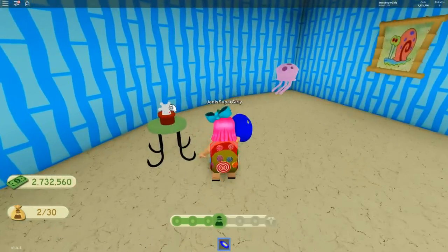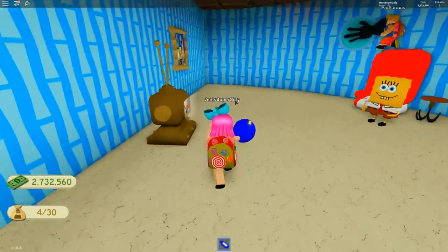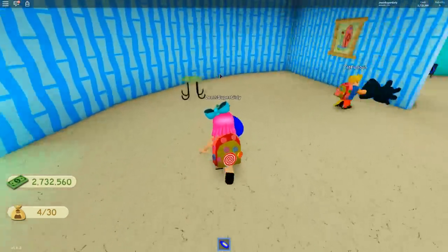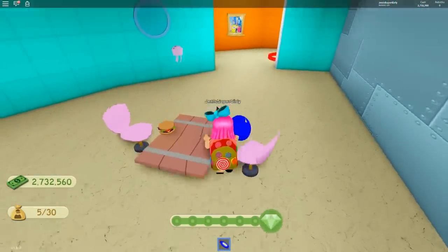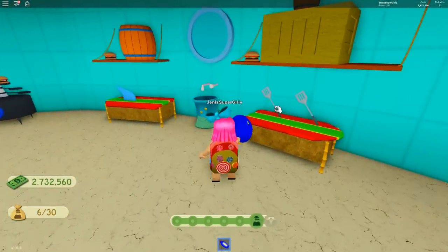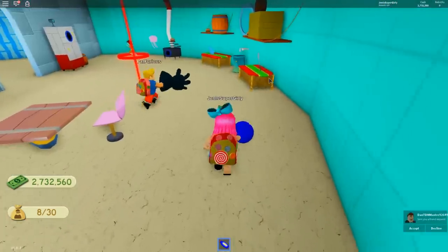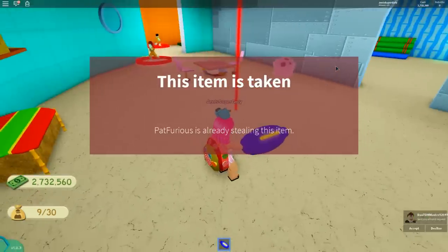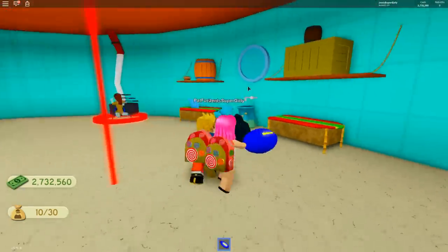Oh my gosh, look — there he is! I stole his Krabby Patty! I want to take his shell. Wait — you can take the fish off the wall? Oh my god! I just took the jellyfish. I stole his hat! There are so many things on the walls you can pretty much take everything in here. I'm going for the second room. There's so much stuff in the second room and it looks easy — he just goes around in a circle. This looks way easier than the jewelry store!